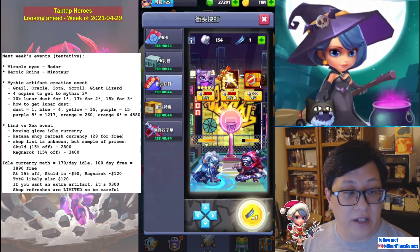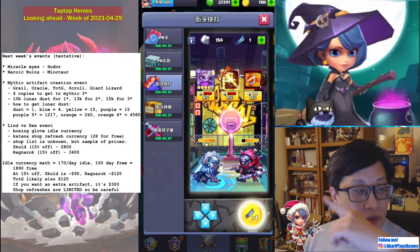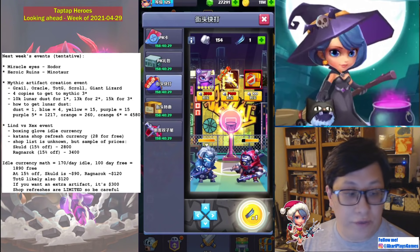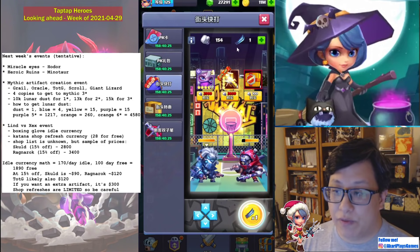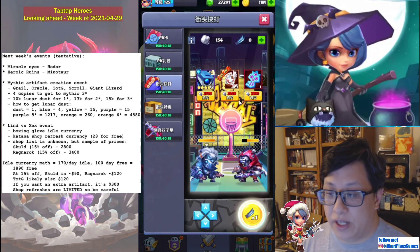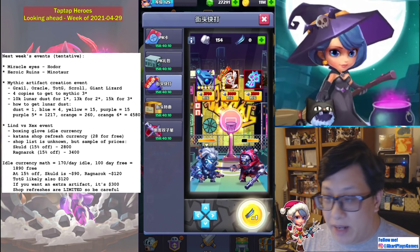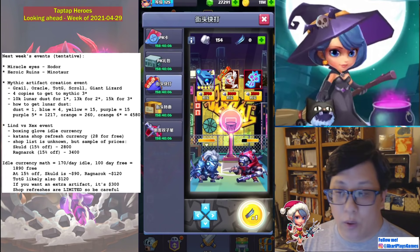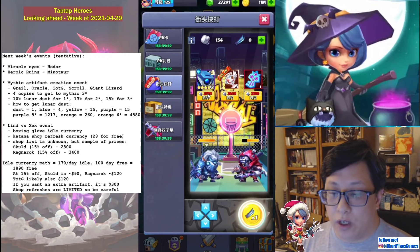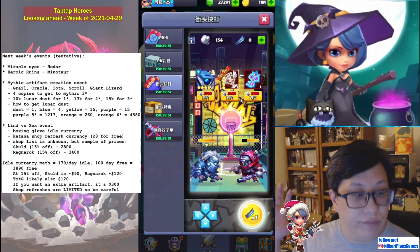The costs don't match up exactly with those percentages, but you're obviously aiming for 15% off on anything you want. Scold with 15% off is 2,800. Tears of the Goddess and Ragnarok both at 15% off are 3,400. You have a limited number of refreshes, so be careful. Grail is in here too at the same cost. Based on my math, we're going to get about 1,890 or so of the boxing gloves for free, which means nowhere close to a hero. Arwen was 2,900, Watchmen was 2,700, and at 15% off Arwen would still be around 2,500 — so way beyond.